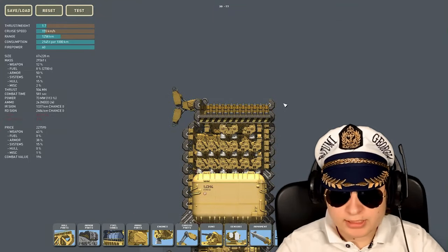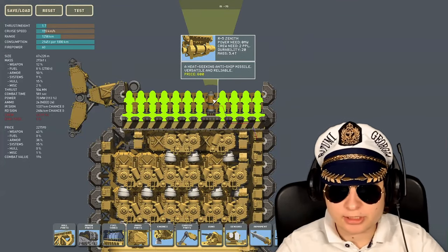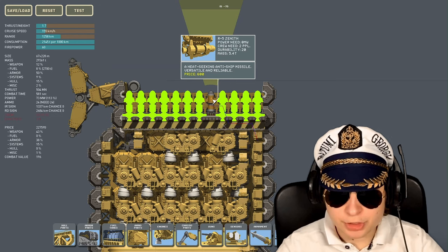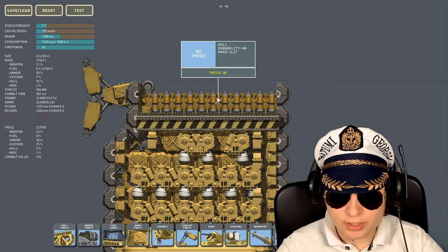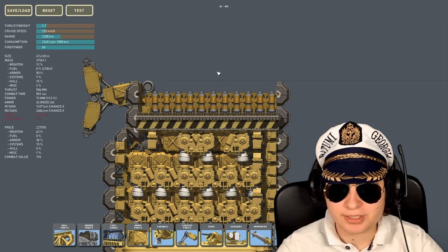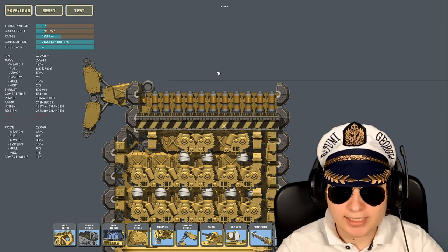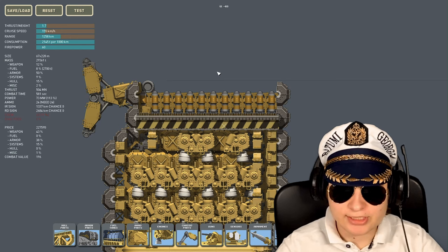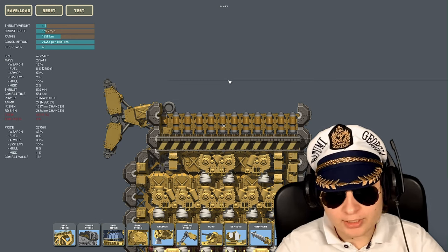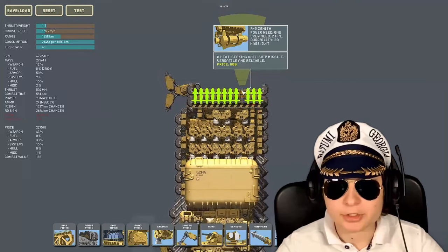These Shkval turrets just rapid-fire 180mm shells — boom boom boom boom. As secondary armament we have 37mm turrets, which should work reasonably well at stopping missiles. At the stern there are a bunch of R5 Zenith missiles. Personally I don't really use Zenith missiles that much — I forget they're on my ship until I hear the voiceline saying 'missile lost.' But if you're an avid Zenith missile user, you might like this ship.